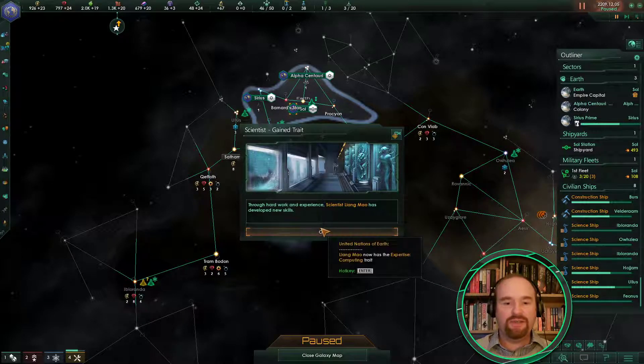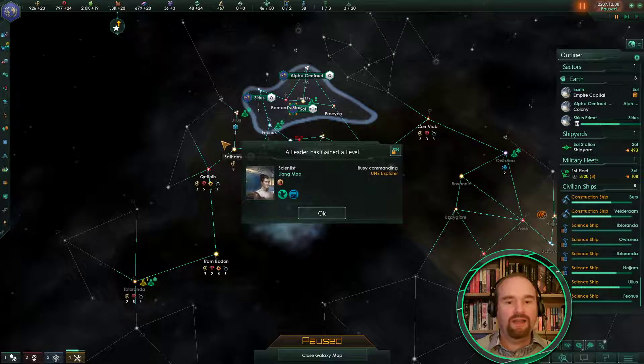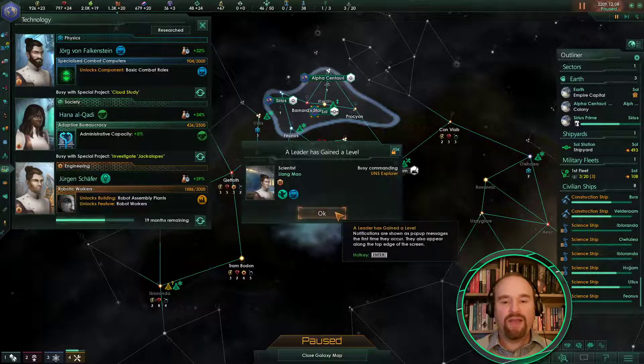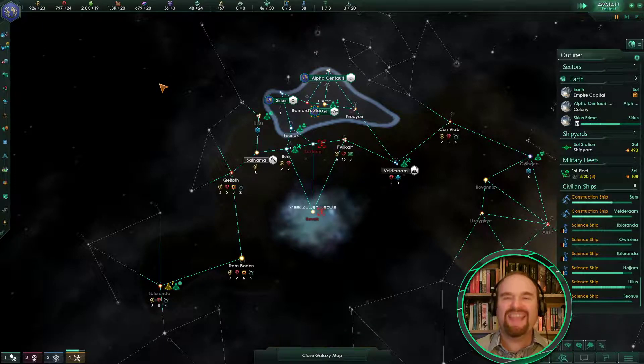All of my ships are doing things. Scientist Liang Mao has developed new skills — expertise in computing. We've already got somebody with expertise in computing so that's okay, but for now I want to leave them out in the galaxy because the anomaly research speed is a good galaxy map power.